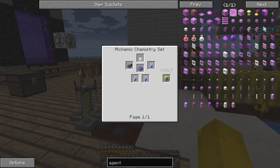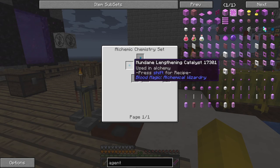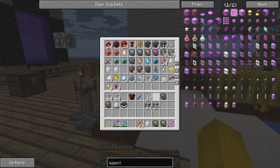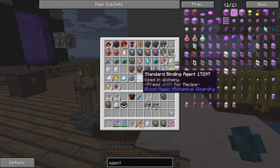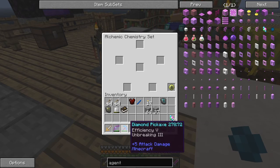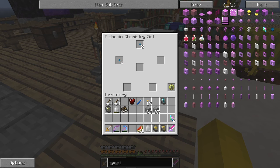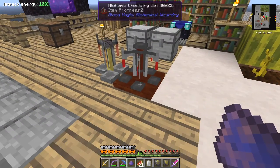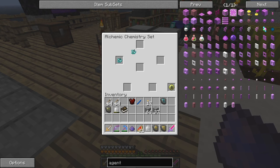Let's make two average lengthening catalysts first. We need mundane lengthening catalysts and a standard binding agent - we've got four of those already prepared. We only need two of those, so let's put them together like this - that should give us two average lengthening catalysts. Now we take those out and add one aquilis, which should give us a greater lengthening catalyst.